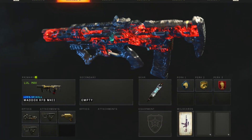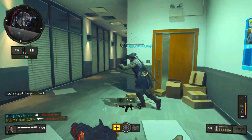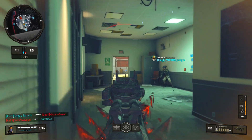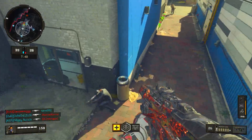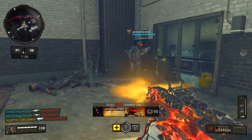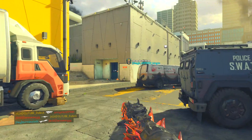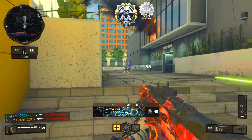Next on the Maddox we're throwing on Quick Draw One and Quick Draw Two — this gun aims down sights in half a second with both on. Then Stock to round it out. I don't think I've given you guys this exact Maddox class before. I sometimes run it without Quick Draw Two, but with it on, it's just so much better — you've got to use it.